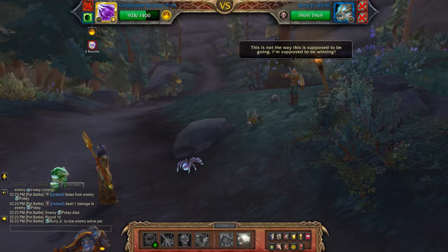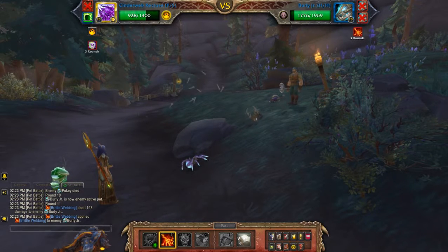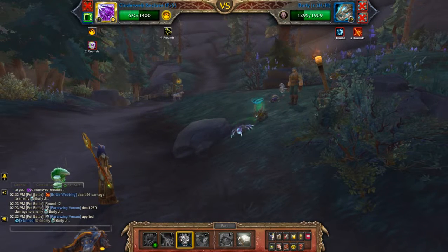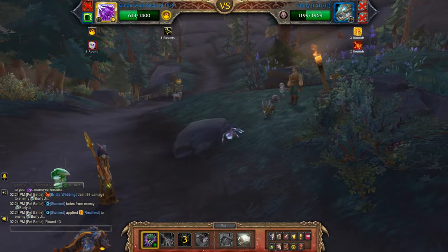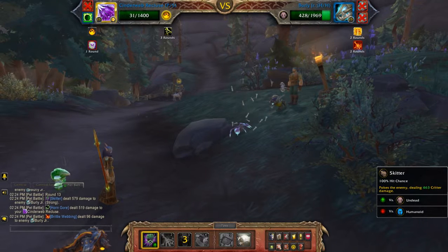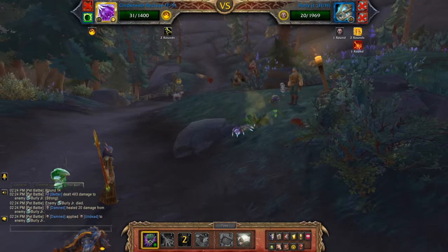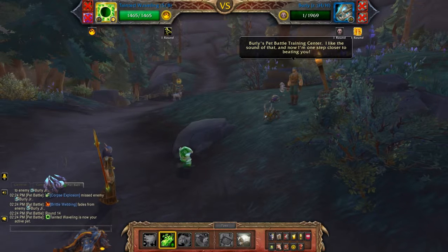Alright, so when the last pet comes in, I'm going to hit the Brittle Webbing. Okay, so once you hit the Paralyzing Venom, you're just going to Skidda. And you can just hit it with some Acidic Goo.